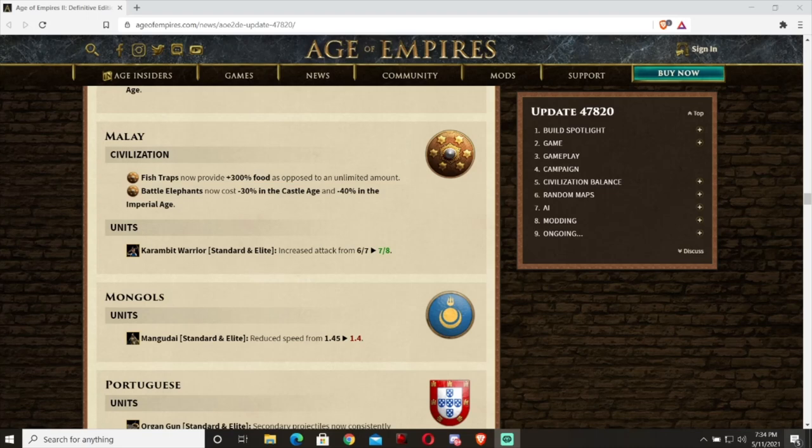Hey YouTube, it's Empyrant. With the last update that came out on May 3rd, we got an interesting buff to the Malay. Actually, they got two buffs, but the one I'm looking at here involves their elephants.